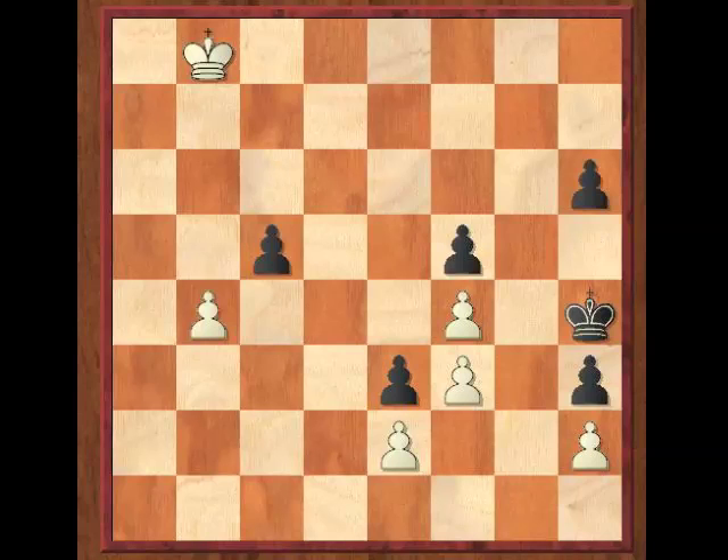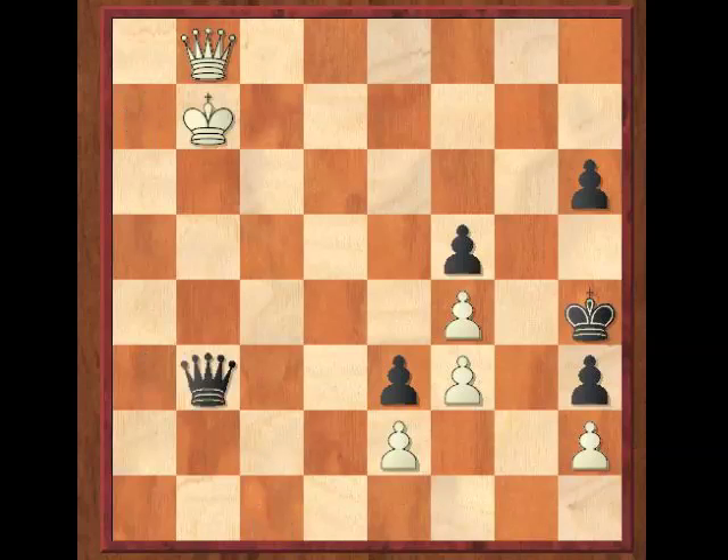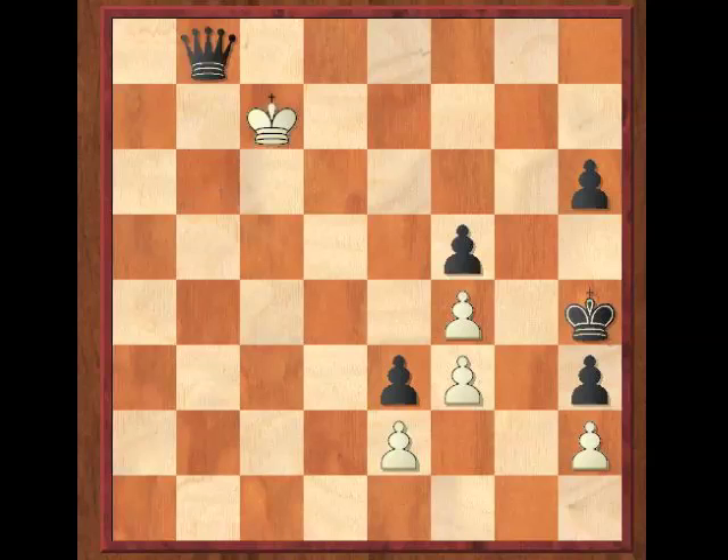So instead, after C5, white has to go B5, and now black is going to promote first after C4 because the white king is in the way of the B pawn. So B6, C3, B7, C2, King to A7, promotes — and now black draws easily by Queen to A3, King to B7, Queen to B3 check, King to C7, Queen takes B8, King takes B8, H5, King to C7, and that's stalemate.